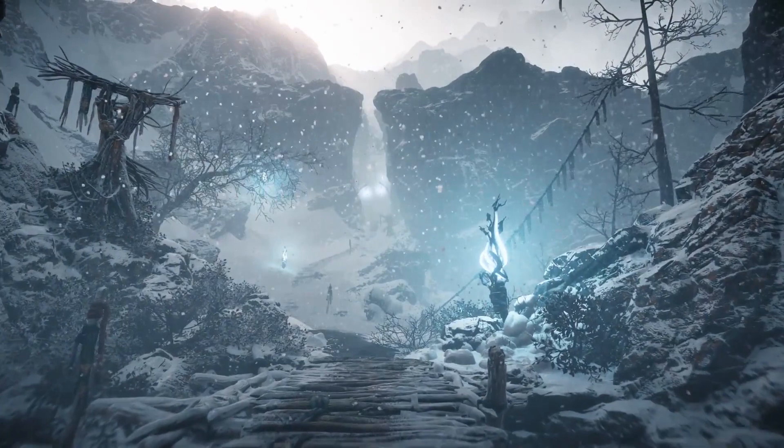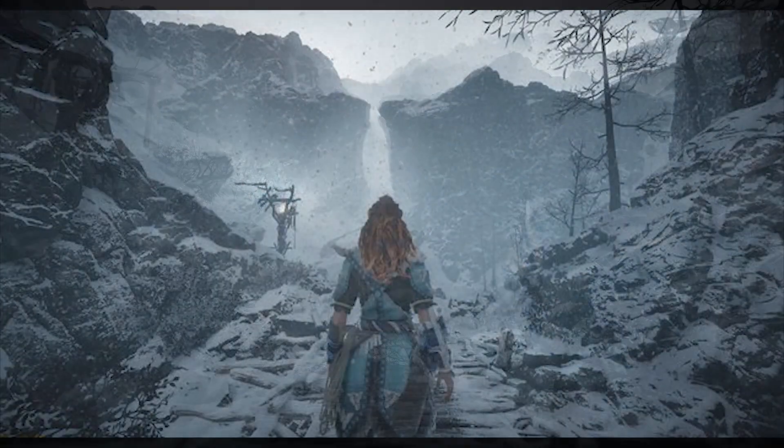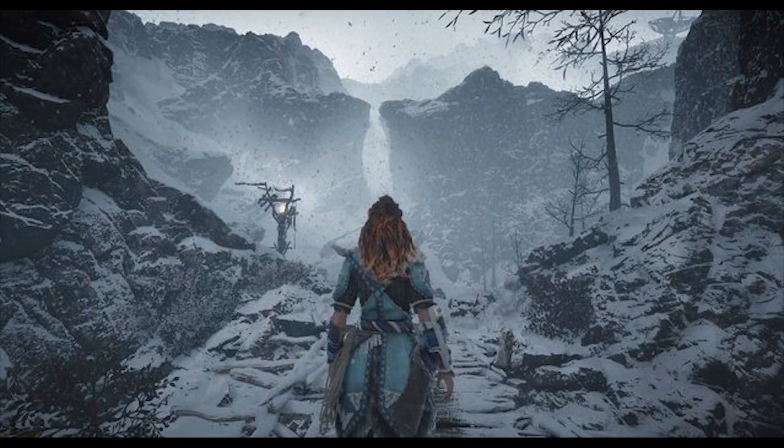The place of the next picture was also from the environment trailer — this road. In the screenshot we see Aloy ready to go there, and some say this might be the road we have to take to the Frozen Wilds, but it looks smaller yet still mysterious. I can't wait to figure out what's at the end of this road.